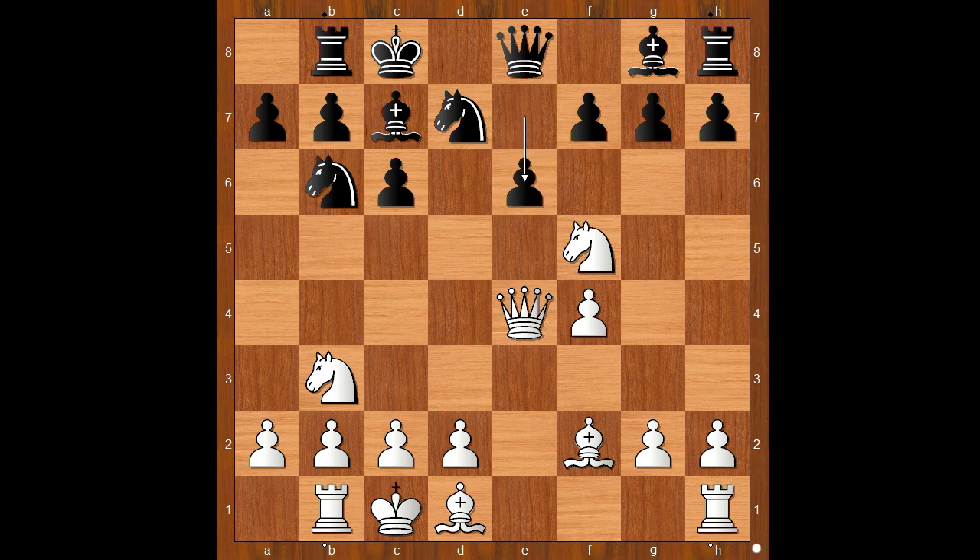Black to move. e6. If g6, knight takes on e7, check. e6, knight takes on g7, attacking the queen. Queen to f8, knight to h5.